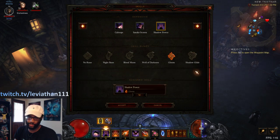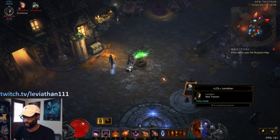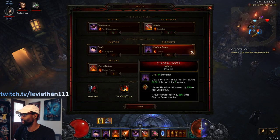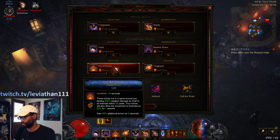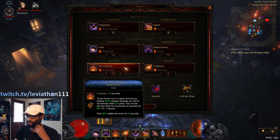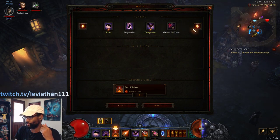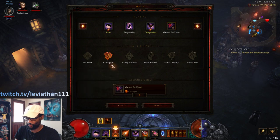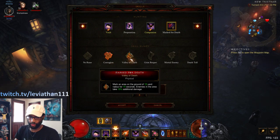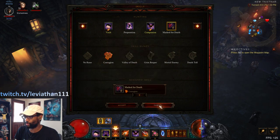For Shadow Power, you can use whatever rune because you get all of them from the Shadow set — just go with whatever color wings you want. The defensive option Fan of Knives — Bladed Armor — is pretty much a standard include, but if you feel like you don't need it, especially in groups, you could switch it to Marked for Death. I like Contagion: if you're speeding very quickly, you just Contagion one low-health enemy and the mark spreads. If things are taking a little longer and you're getting nice density pulls, you can go Valley of Death instead. Fan of Knives is standard otherwise, and then Vengeance Dark Heart is very standard — just a nice defensive boost and you'll have Vengeance up 100% of the time.